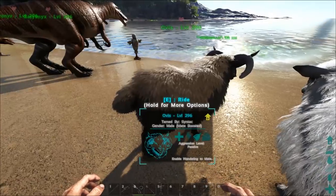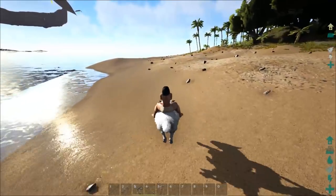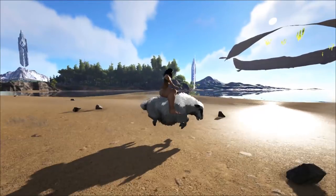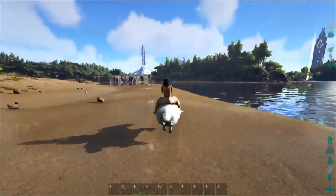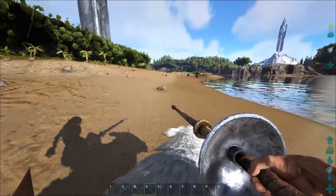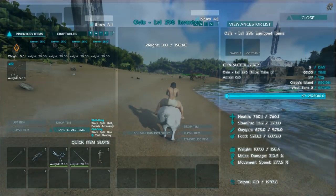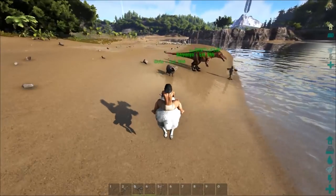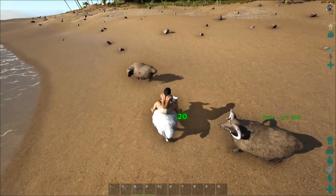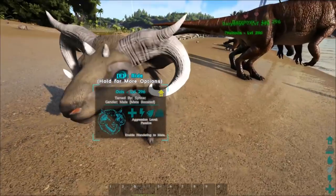That was max melee with normal speed. This one has max speed, so let's test it out. It's a little bit quicker but not dramatically so - all levels into speed and it's not even that fast. They also don't have very much stamina; it keeps running out almost immediately. Let's spawn a sheep to test damage - 20 with normal. So sheep are not good at fighting.